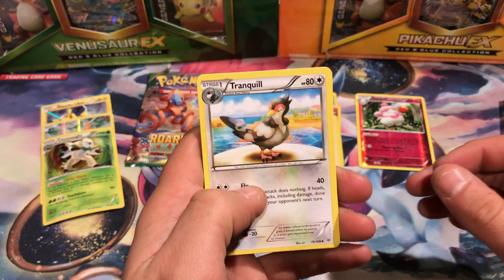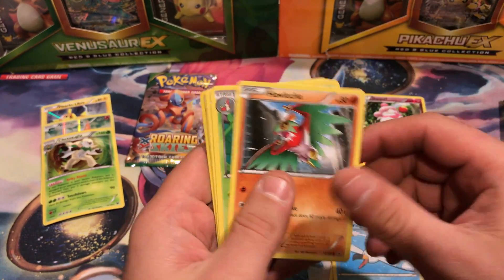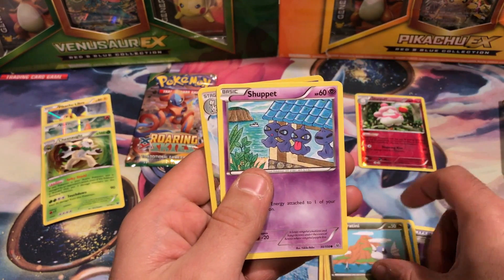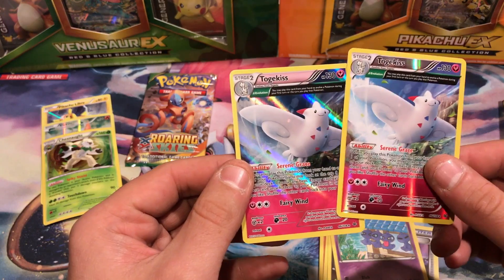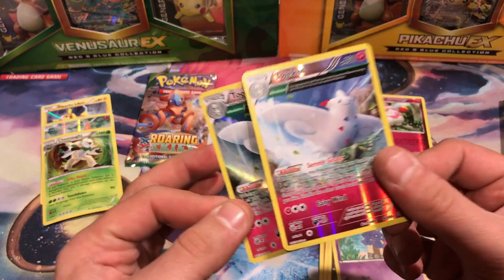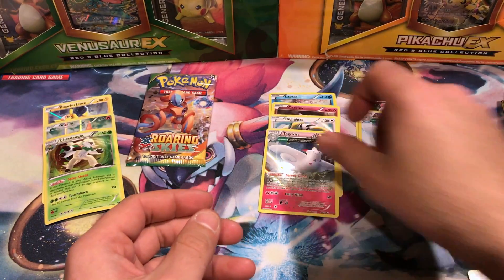Here we go: Tranquill, Tropius, Switch, Wingull, Hawlucha, Kaskuna, Dratini. Our Reverse Holo is a Togekiss Rare, and a Holo Rare Togekiss. Back to back Togekiss.